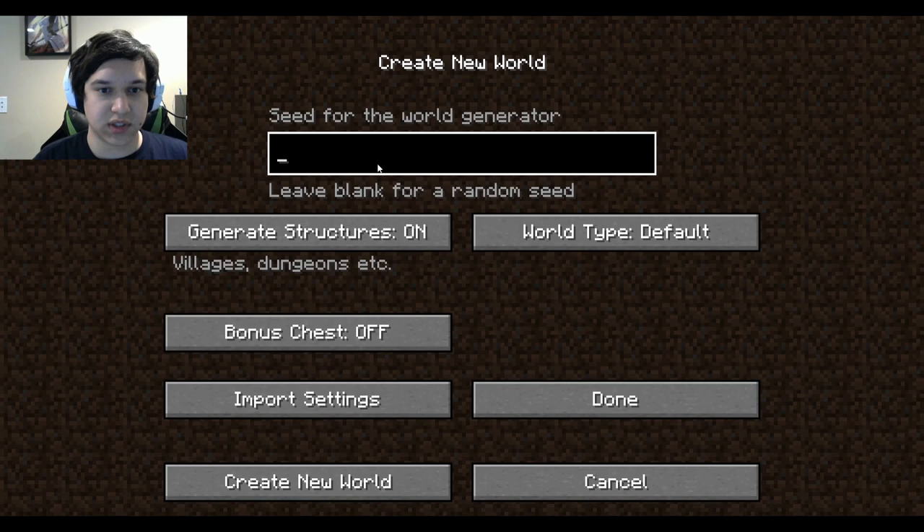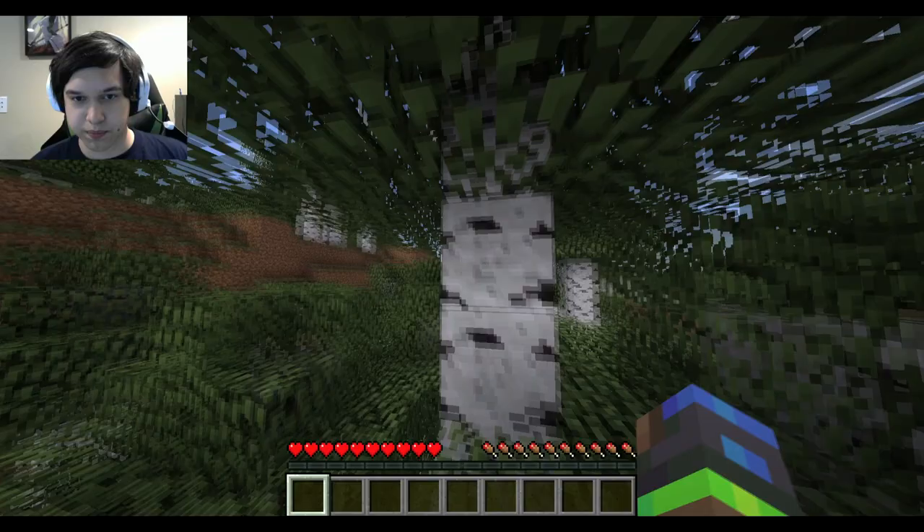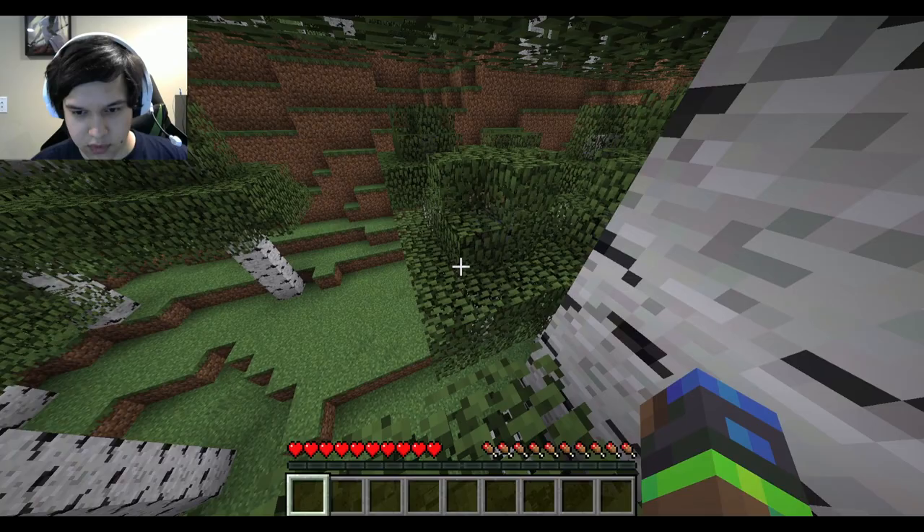So let's get started here. I don't know what the seed should be — probably something like... Alright, we got a pretty good spawn. Well, you know what, birch wood is wood too, so let's just go.